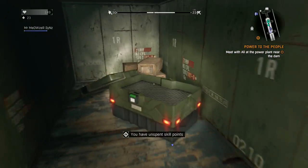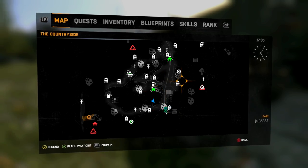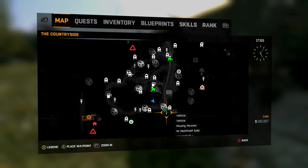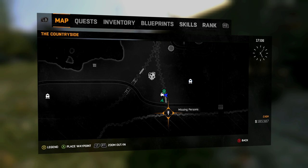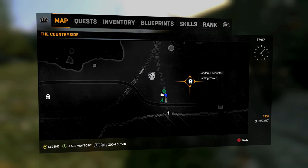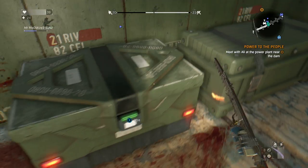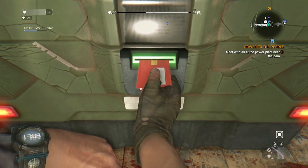The final crate is located again on the train tracks, out at the very bottom of the map. So we have one at the top of the map, one in the middle, one at the bottom, one just off of the train tracks, and one on an island — they're all pretty easy to find. This one, all you have to do is go down to the bottom of the train tracks and it's located in one of the train carts.